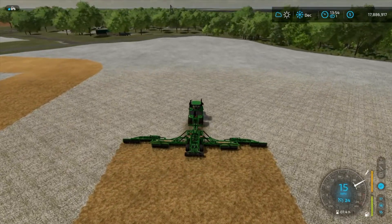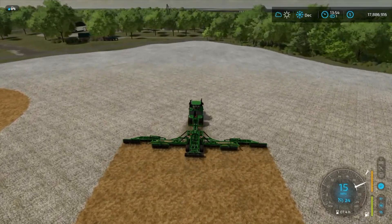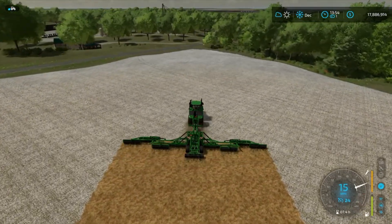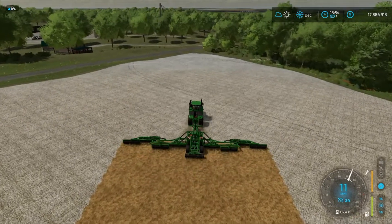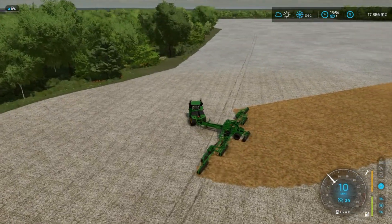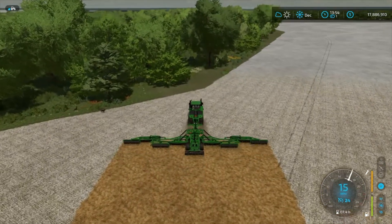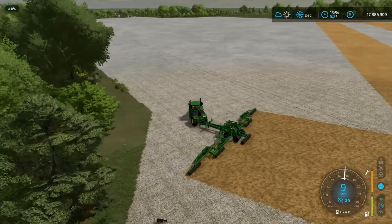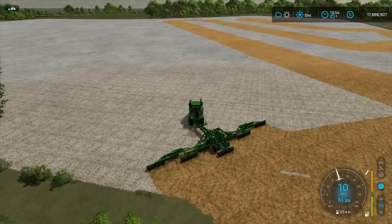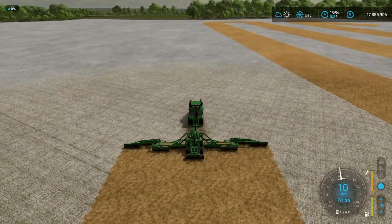We bought a new field and it has had corn planted in it. We do have 50% fertilizer, but I'm almost certain that they didn't have the chopped straw mod - they never do. So the first thing we need to do is come in and mulch it and get the stubble knocked down.